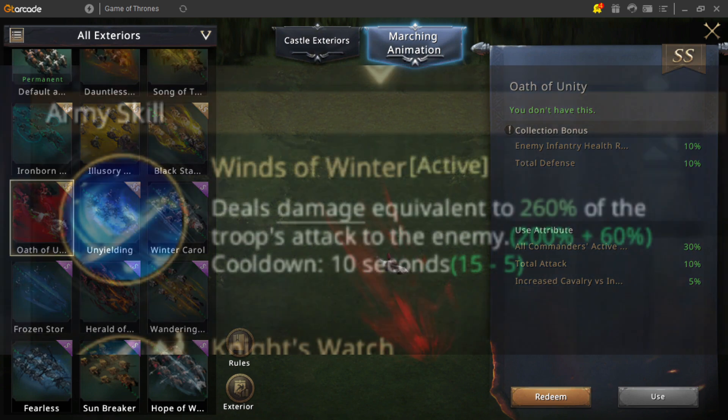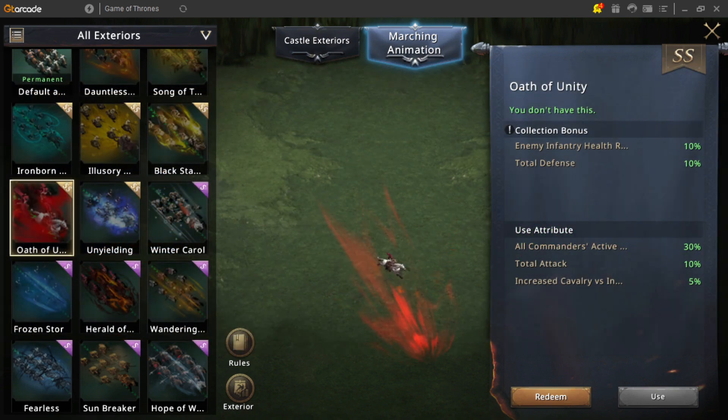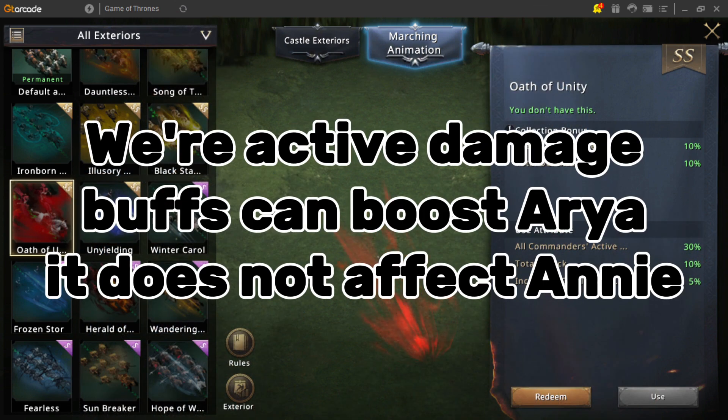Well, that's the fun part. It is boosting your commander's damage coefficient. Some commander actives are unique, like Aria's damage buffing and Annie doing direct damage equal to a percentage, which ignores the counter effect. So whereas Aria can benefit from active damage buffs further boosting her active damage, Annie's ignores this.